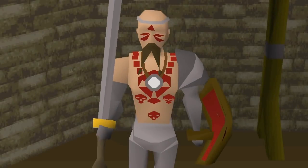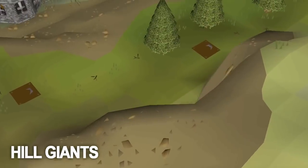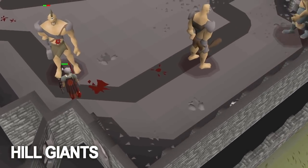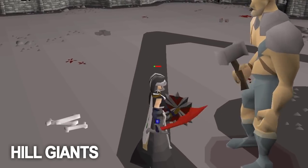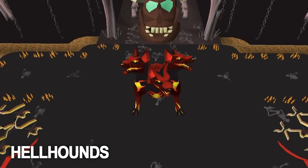Another task which is very commonly assigned by the lower level slayer masters is hill giants. If you haven't gotten your defenders from the Warriors' Guild yet and you're assigned a hill giants task, you can take advantage of the black mask while killing the cyclopes in the Warriors' Guild. This can speed up your kills here, making getting a defender a little bit faster.